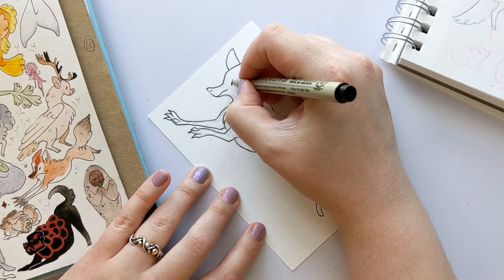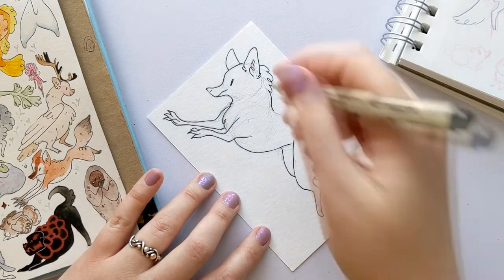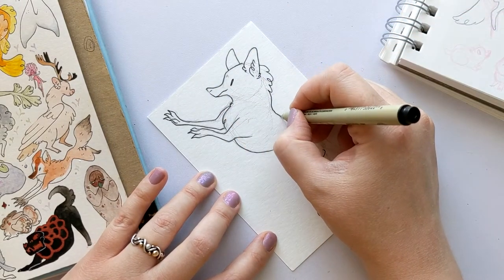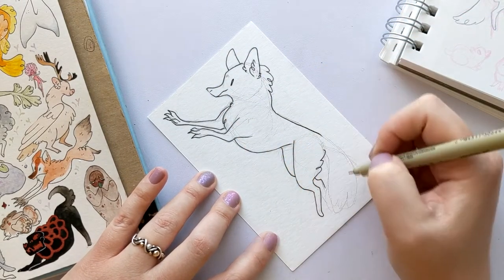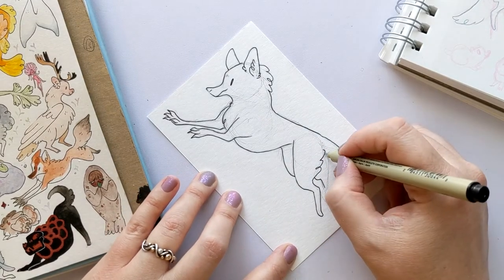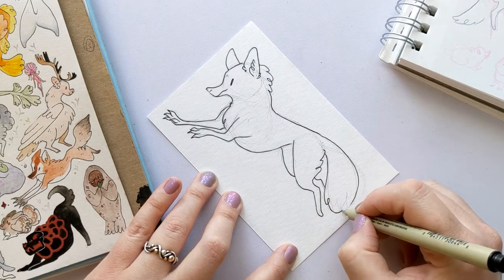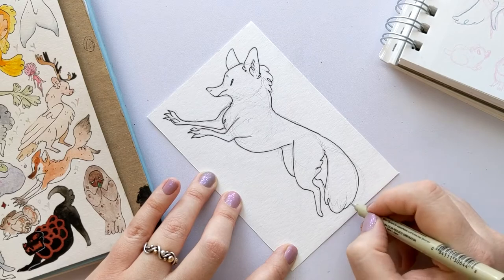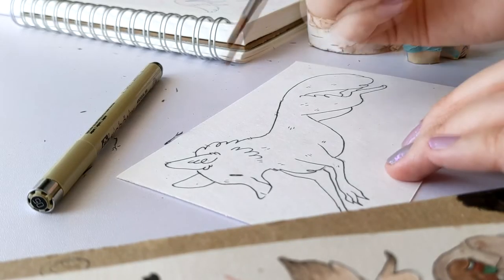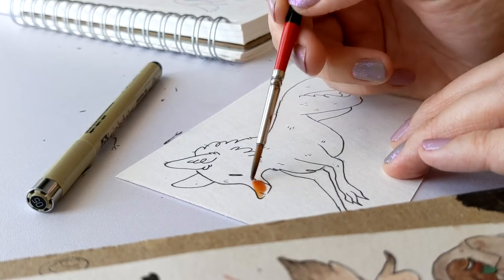Greyhounds have such a defined waist — I should know, I have one — and that great big barrel chest. I thought that would actually differentiate it from a regular fox, because foxes and a lot of other canids that aren't built like sighthounds have a belly that goes fairly flat across, and the pinch at the waist isn't as pronounced. I thought that might make it look a little more different, and also any excuse to include greyhounds is great because I love drawing mine.